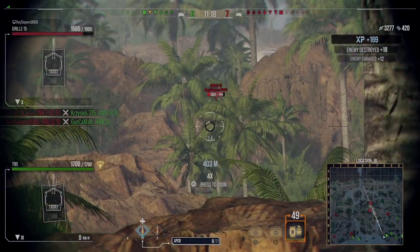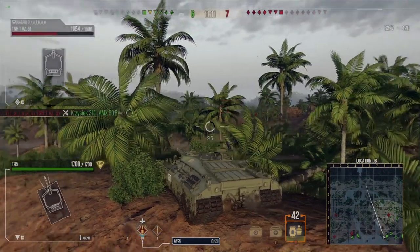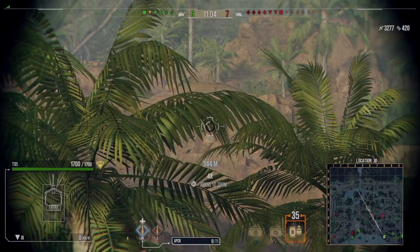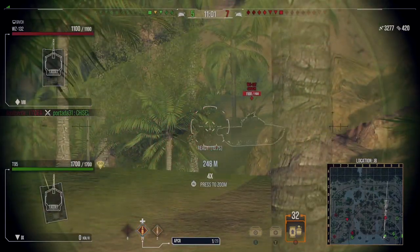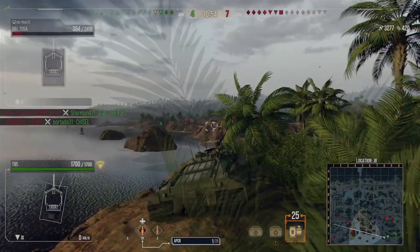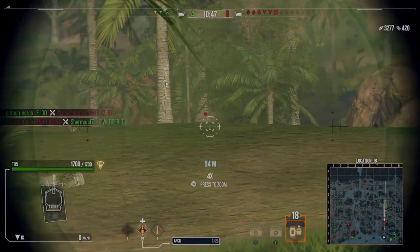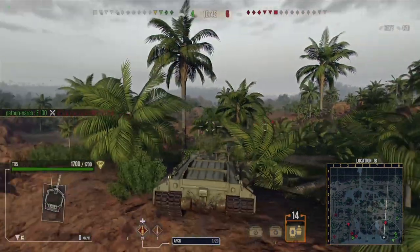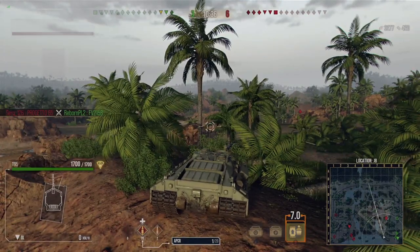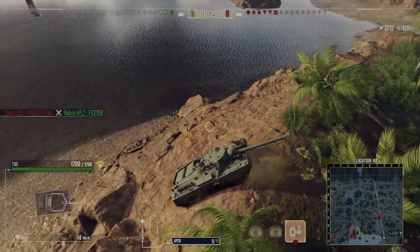I'm keeping an eye every now and again down the JK one-two area, making sure that if they lose that side I know what's happening — because if they push down that water road they'll have side-on shots at me and I'll need to think about relocating. But at the moment I don't want to move because from this location I can get shots on both sides. However, this game is starting to slip away from us — the enemy team now has a two-tank lead, and suddenly it's gone to three versus six.